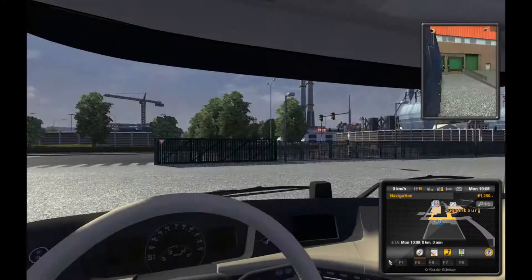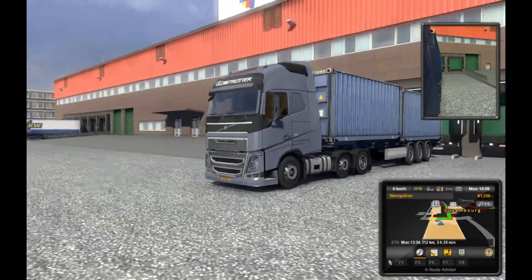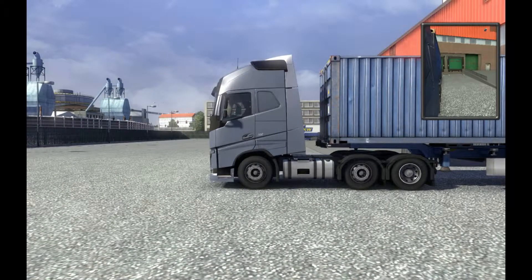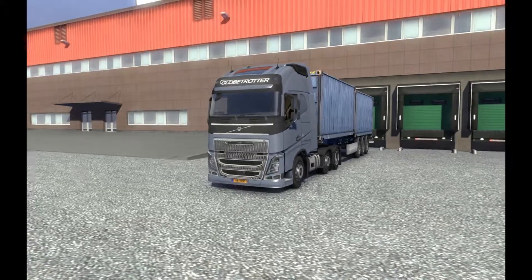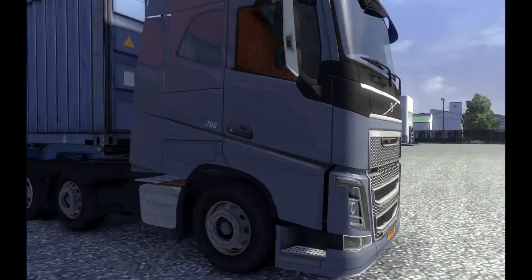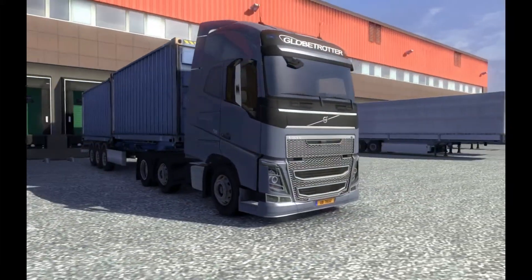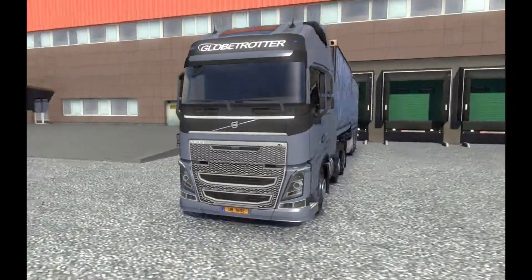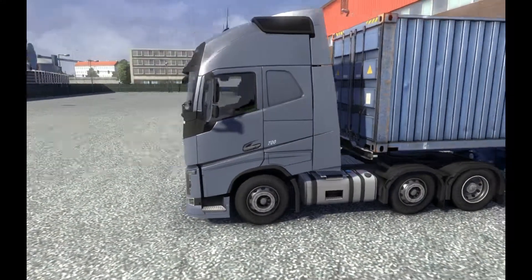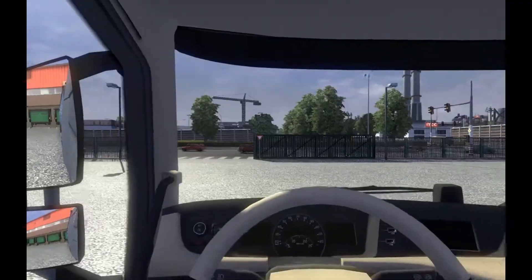I don't think we're going to be going very far. What we want to do is pop outside and have a look at this machine and see what it's like. Let's get rid of a few of these unnecessary windows on the screen. This is an up-close look — it's a 700 horsepower model, this particular one. Looks like it's a 4x2 or similar, with two drive wheels and two carriers.